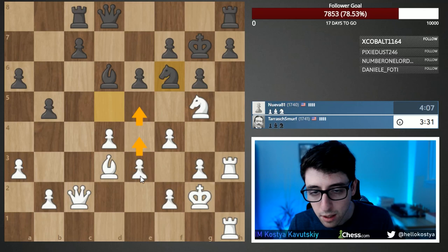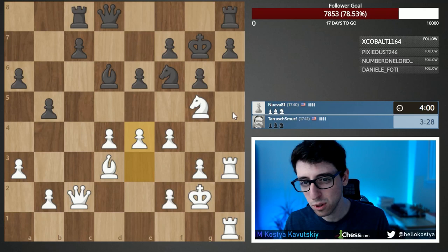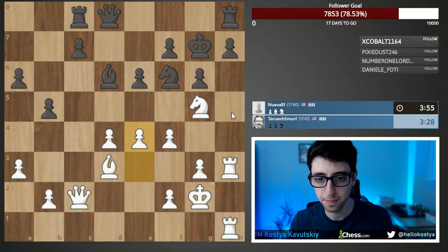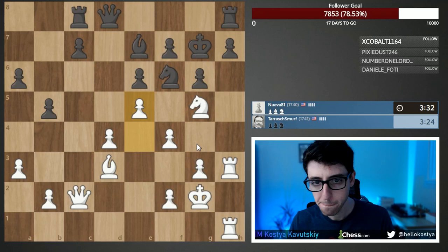Knight f6 — good move. Is it time for e4-e5? I think we have to push it, even though it weakens our structure somewhat. This knight on f6 is such a good defender. On knight h5 we're likely sacrificing — it's just too much pressure, and g4 would be hard to prepare with a knight hitting f4.